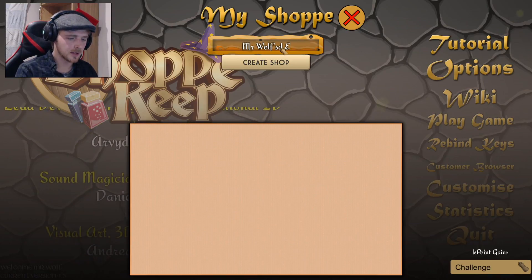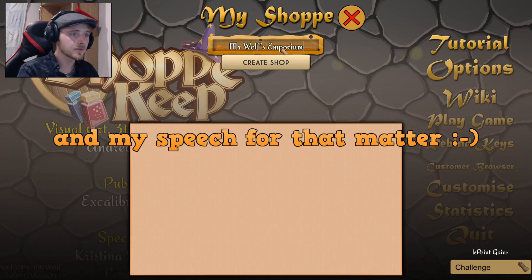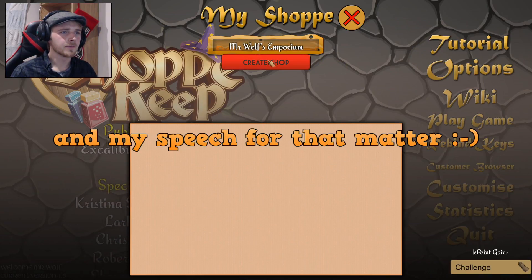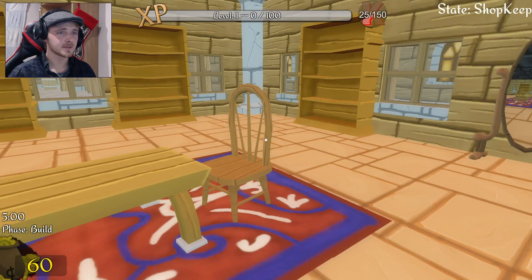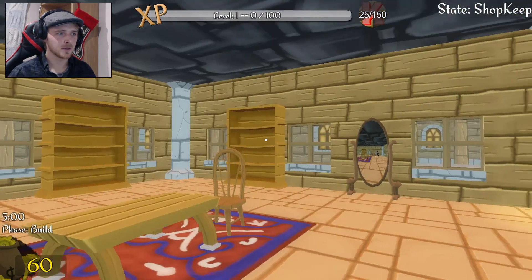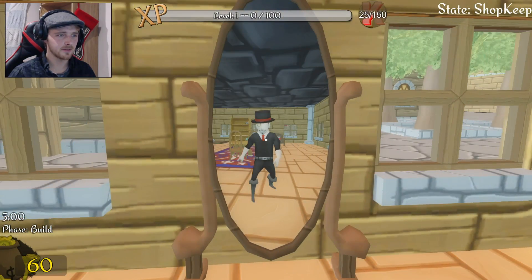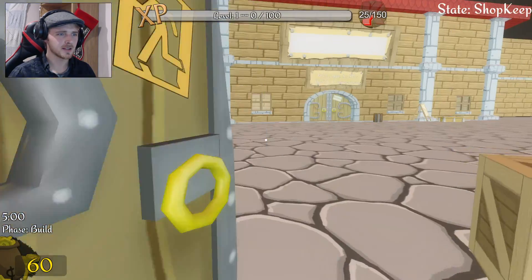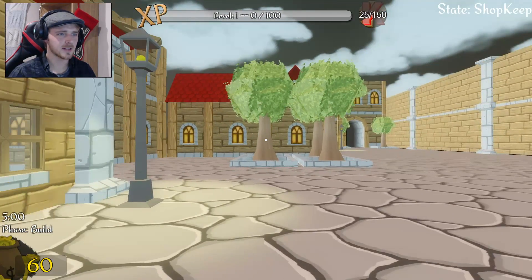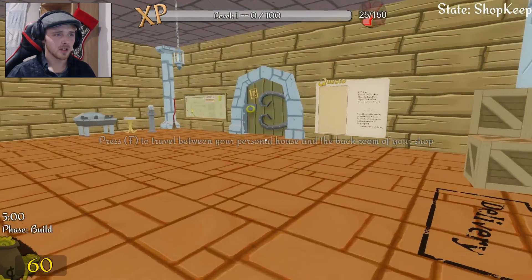Without further ado we're gonna start the game - I'll be calling it Wolf's Emporium. Oh god, my spelling is atrocious. Also it's stupidly loud for some reason. Okay so this is our little house, this is where we very first start off. We can see ourselves in the mirror looking very suave. We can go around town, so without further ado we're gonna go to our shop quests.